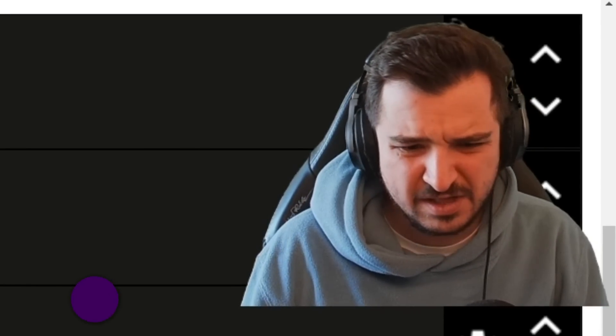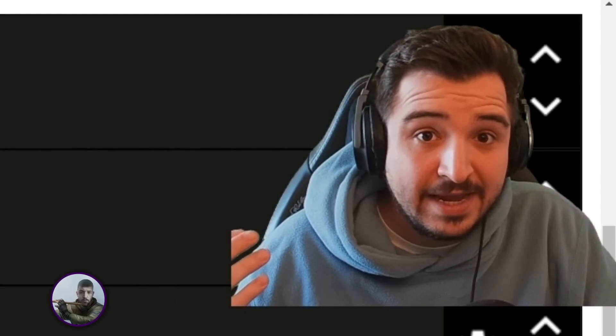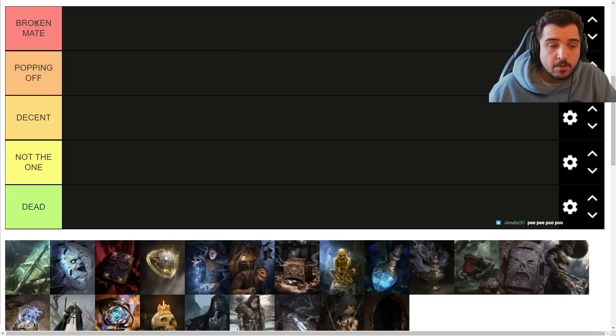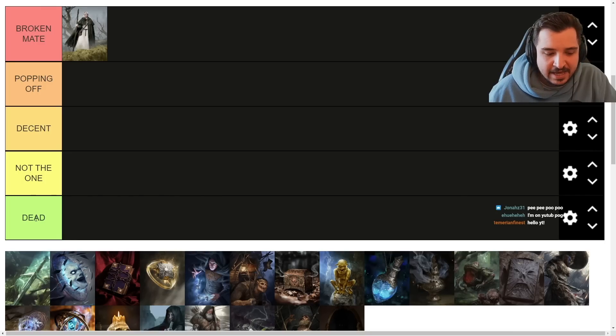What's going on guys, we are doing a tier list of the latest expansion cards. In my opinion it is a contender for the best expansion ever — around 22-24 cards and it's been absolutely brilliant. We've got tiers: Broken Mate, Traveling Priestess, Popping Off, Decent, Not the One, and Dead. Let's crack on. Also I'm doing this live on Twitch at twitch.tv/specimen, come hang out.